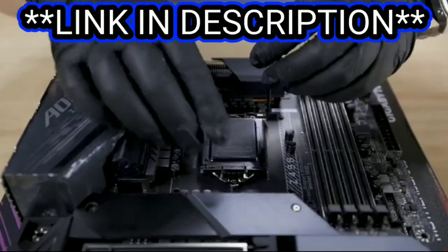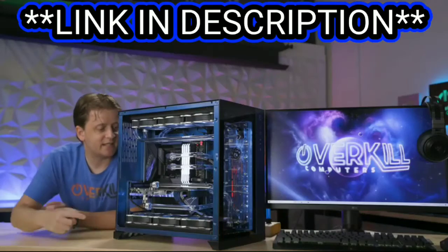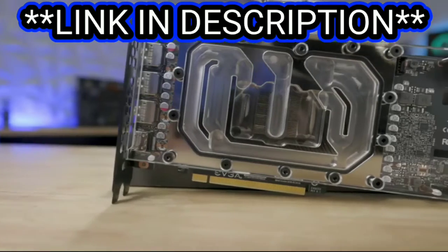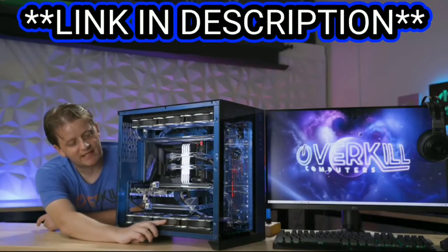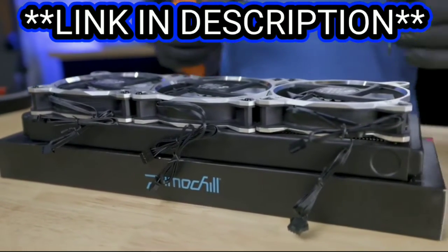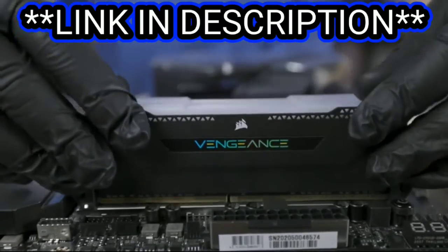We put the Intel 10900K in there with this EK Quantum Magnitude block. We've got the RTX 3080 on this EKWB block with the EKWB backplate. We put in these really nice lily board digital fans with the silver facing, which really accents the rest of the colors as well. We've got 32 gigabytes of Corsair Vengeance RAM.